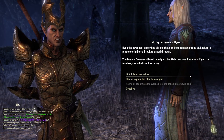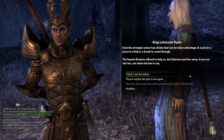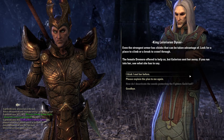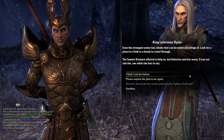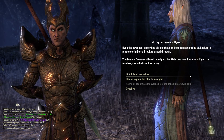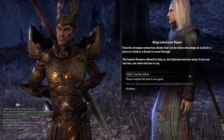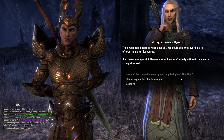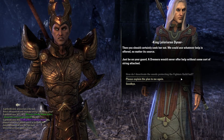Even the strongest armor has chinks that can be taken advantage of. Look for a place to climb or a break to crawl through. The female Dremora offered to help us, but Galerion sent her away. If you run into her, see what she has to say. Then you should certainly seek her out — we could use whatever help is offered, no matter its source.